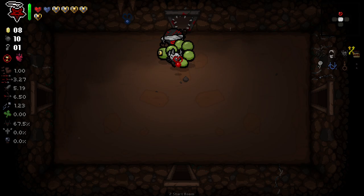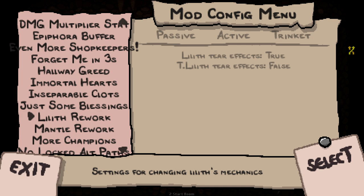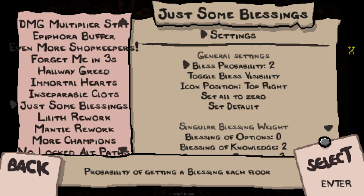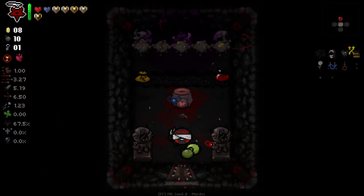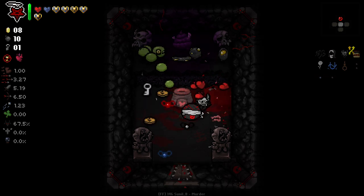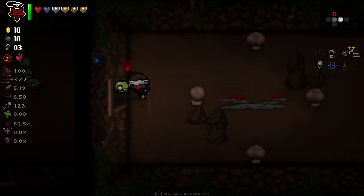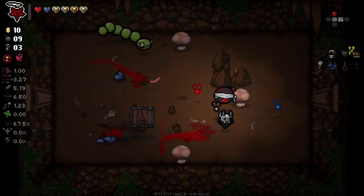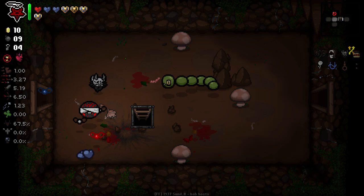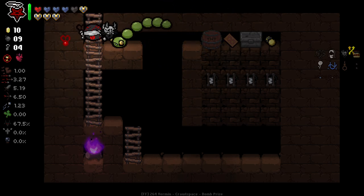We got Enigma again — we're getting lucky with that. Maybe I can turn that down a little bit, just reduce the possibility to two. I like the blessings; I think they're a good addition to the game. But I don't want to feel like they're making the game easier. I feel like with Fiendfolio and some of the enemy rebalances, we do have some things that make the game harder, but then the double soul hearts make it easier — so it's kind of a back and forth.